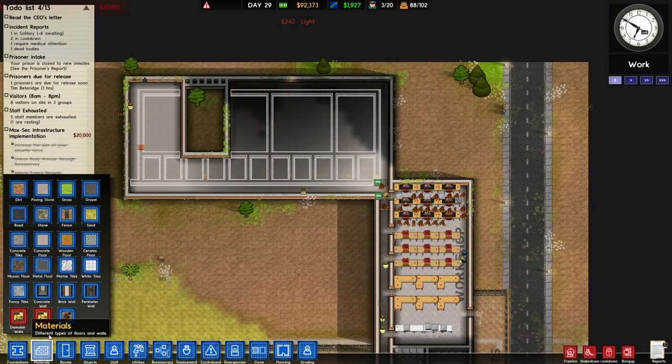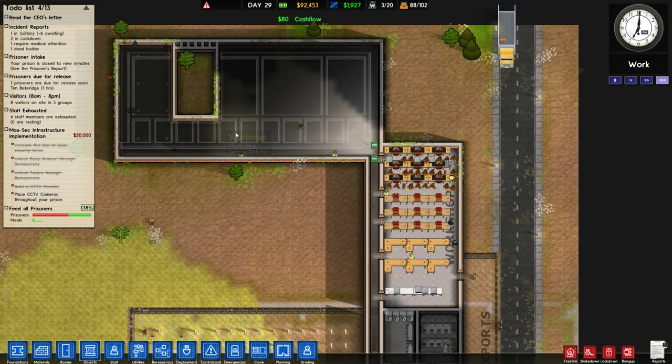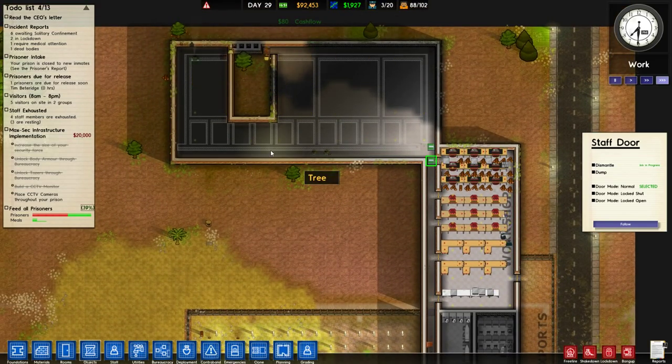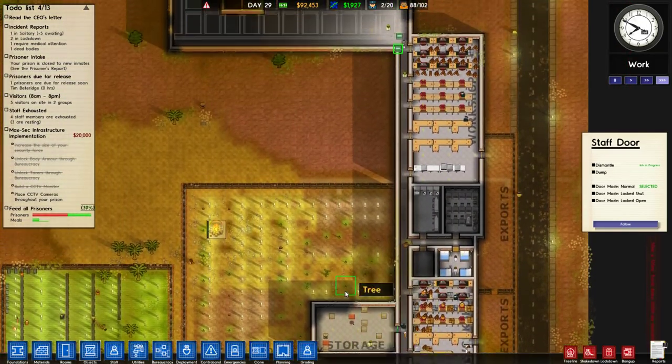So we're gonna demolish these walls and build a wall across here, but leave this space open and put a door on it. This is gonna be our protective custody prison. This staff door can be dismantled. We'll use our clone tool — do we have any cells oriented in this way? What a coincidence, our maximum security cells are oriented properly here, so we can just clone them.